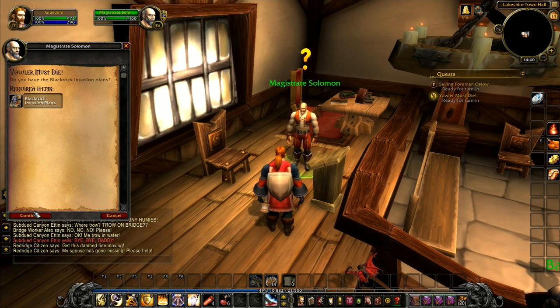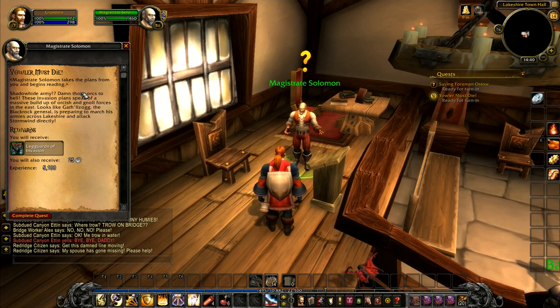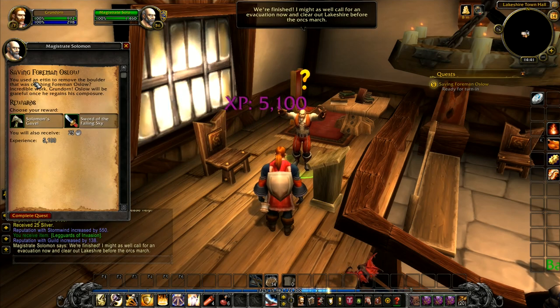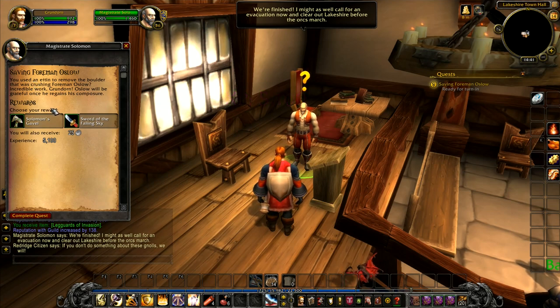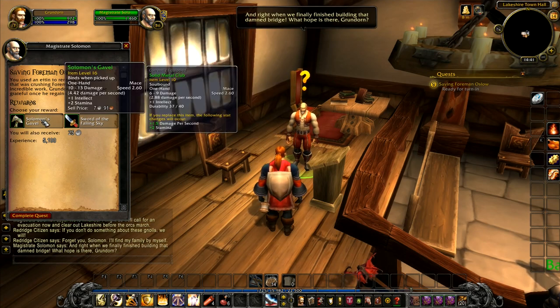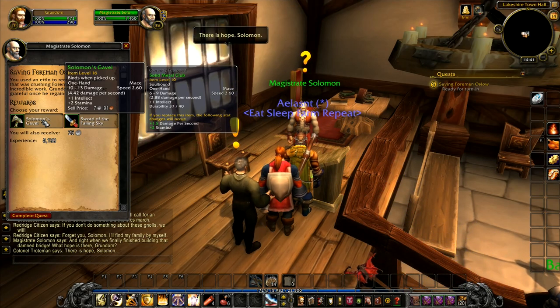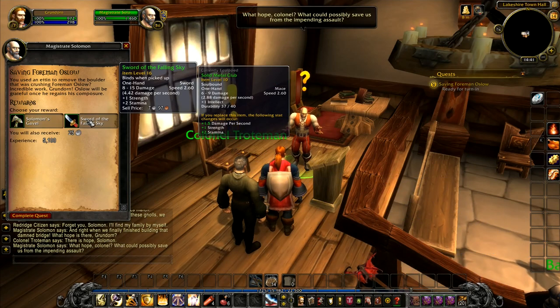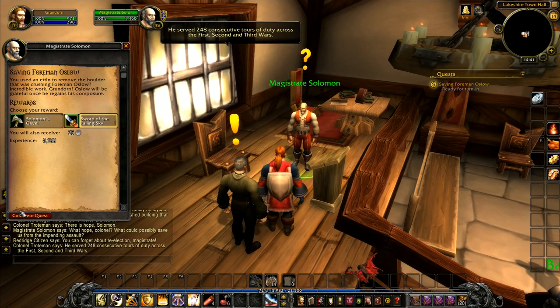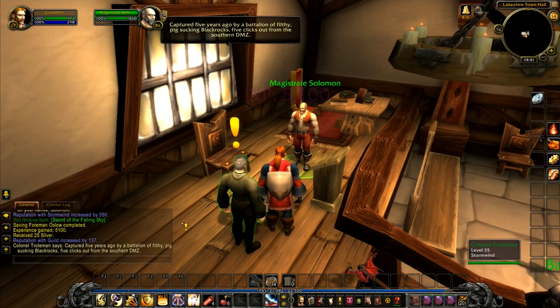Yowler Must Die. Do you have the Blackrock invasion plans? Magistrate Solomon takes the plans from you and begins reading. Shadowhide Army? Damn those Orcs to hell. These invasion plans speak of a massive buildup of Orcish and gnoll forces in the east. Looks like Gathiel Zog, the Blackrock General, is preparing to march his armies across Lakeshire and attack Stormwind directly. That's really not good. You used an Ettin to remove the boulder crushing Foreman Oslo — incredible work, Grundorn. Oslo will be grateful once he regains his composure. Choose your reward: Solomon's Gavel — one-handed, one intellect, two stamina — or a one-handed sword with one strength and two stamina. We gain one strength and two stamina, probably better to go for the sword. Solomon's Gavel would have been pretty cool but we'll go for the sword.